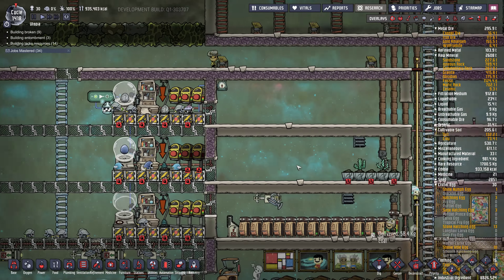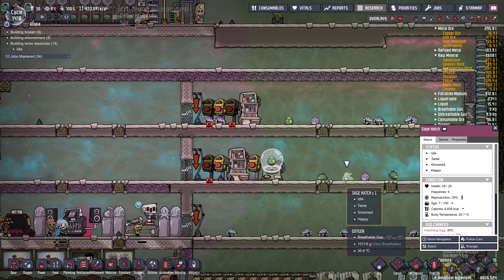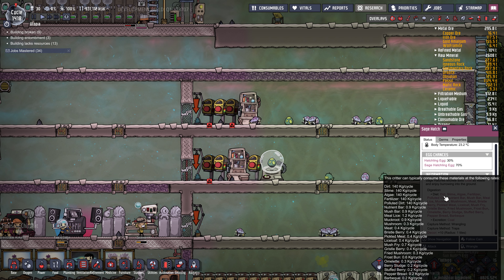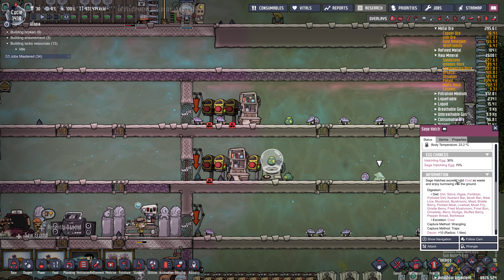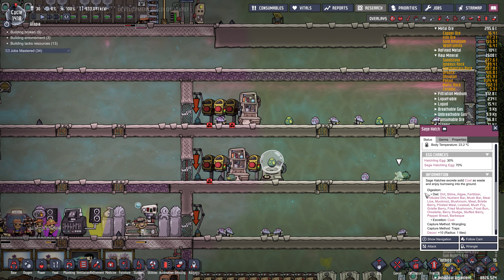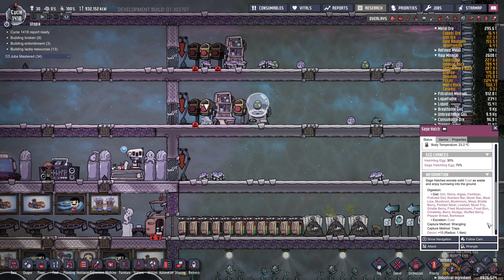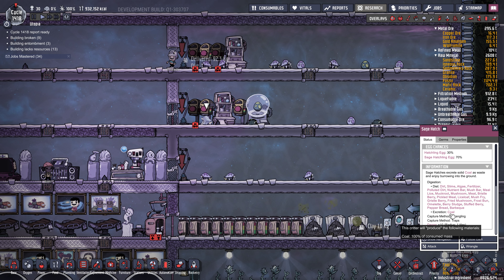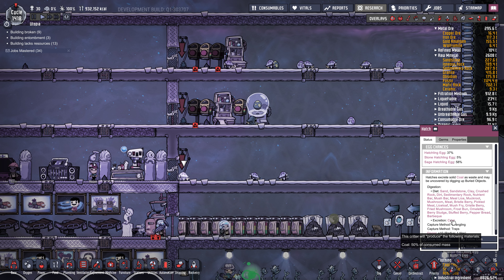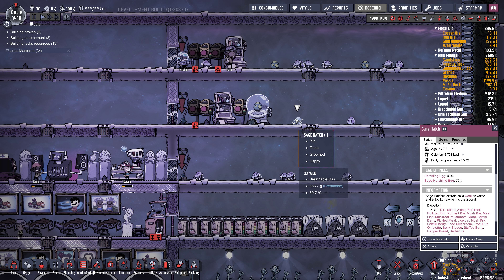And then there are the sage hatchlings. If you feed a regular hatch lots of dirt, it'll eventually lay a sage hatchling egg and you'll get these guys. I don't like them as much because the things you can feed them are much more limited — you can feed them dirt, which I find to be a waste since you can use dirt for growing food. You can feed them slime, but you can turn slime into algae for oxygen. You can feed them fertilizer, but I like to use fertilizer for plants. You can feed them polluted dirt, but you can easily compost that into regular dirt. The one good thing is that sage hatches turn 100% of what they eat into coal, whereas regular hatches only convert 50%. So if you have lots of extra dirt or polluted dirt and want to get rid of it, it might be worthwhile to have a few sage hatches.